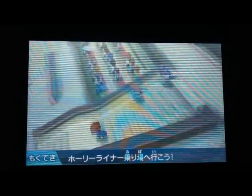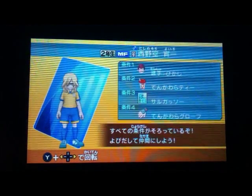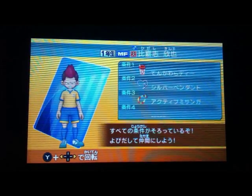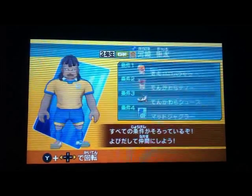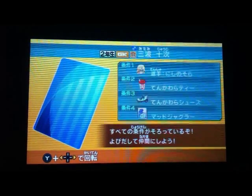I just realized that all these names are compass directions. Nishi is east, Higashi is west, Minami is south, and Kita is north. That's really weird — anyway, that's not the point.